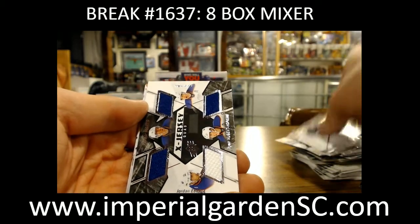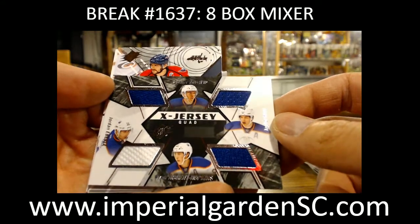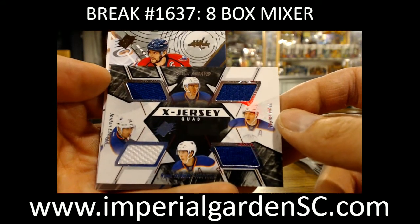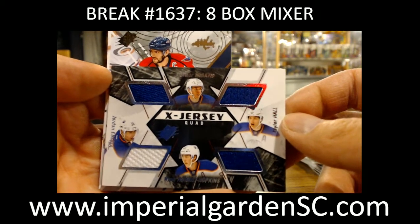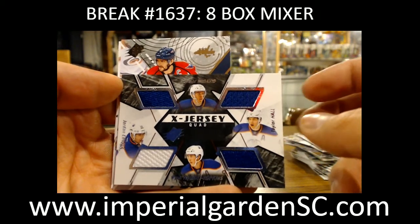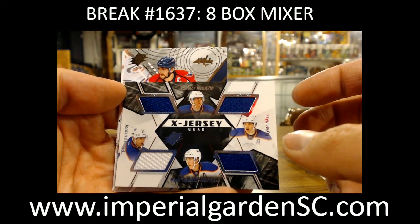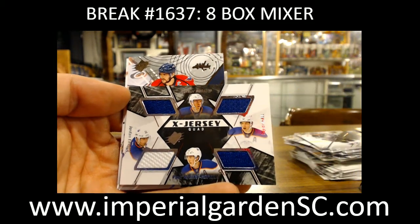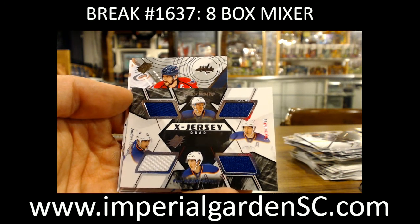Not too shabby here. Going out to the Oilers - we've got a quad jersey with Connor McDavid, Jordan Eberle, Taylor Hall, and Ryan Nugent-Hopkins. Three first overall picks and another first rounder. That one is going out to Edmonton, going out to Anthony.